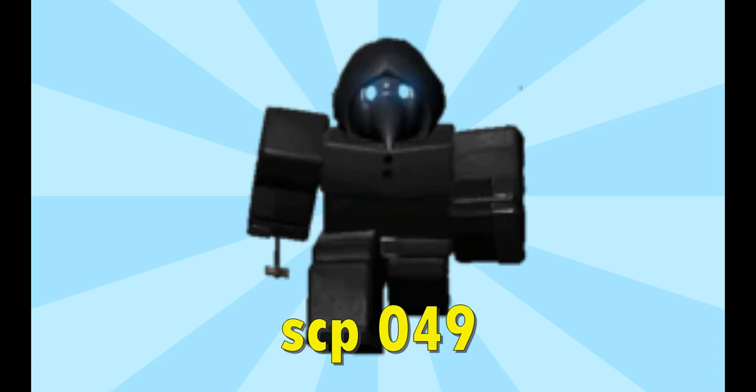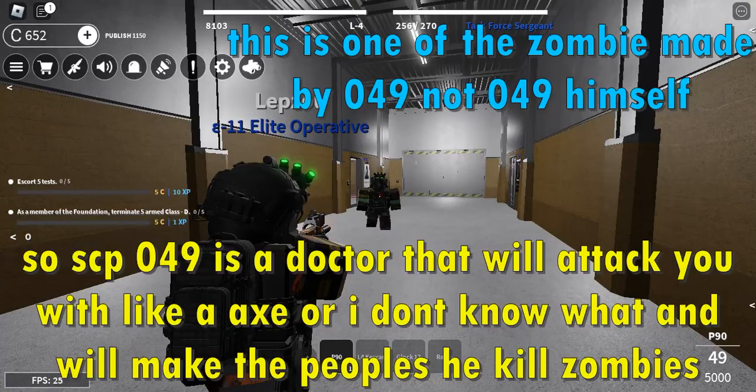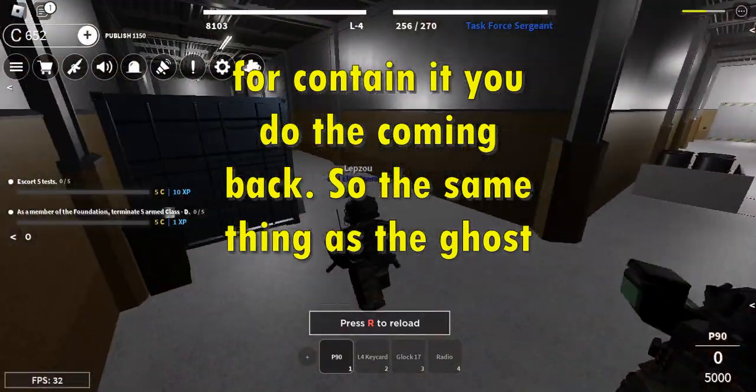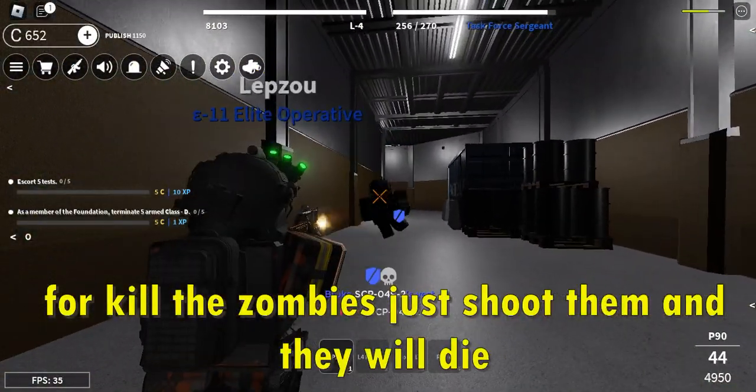SCP-049 is a doctor that will attack you with like an axe or something, and will turn the people it kills into zombies. To contain it you do the coming back — the same thing as with the ghosts. To kill the zombies just shoot them and they will die.